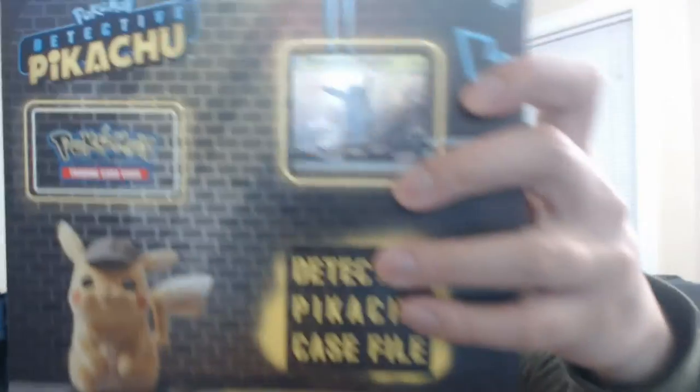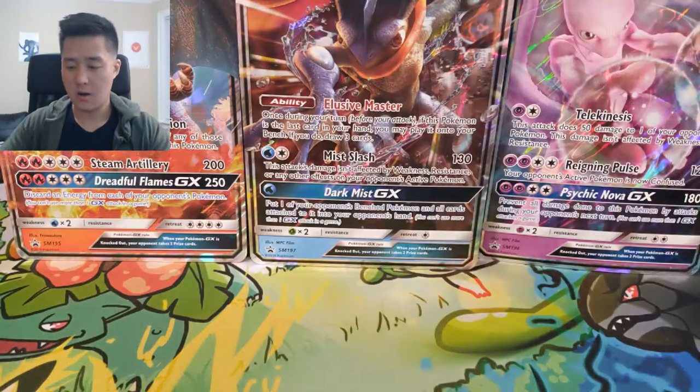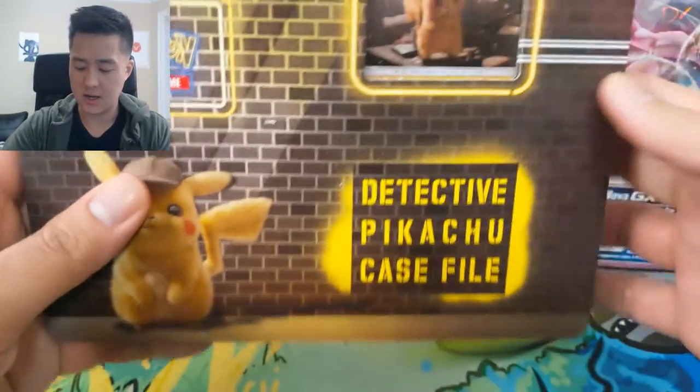What is up guys, it's Wanted Turtle and today we are doing some more Detective Pikachu openings. We are going to be opening up this Pikachu folio — it's pretty small, there's not a whole lot in here. It's kind of like the first one we opened, just really stripped down. We're also tossing in one of the Greninja boxes. We are still hunting for a Charizard just to wrap up our set of the movie cards.